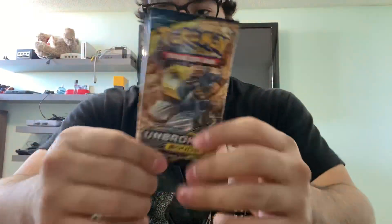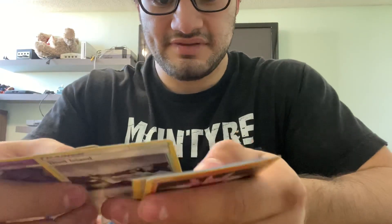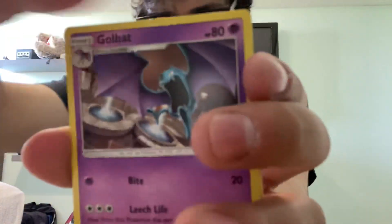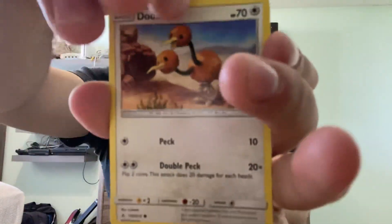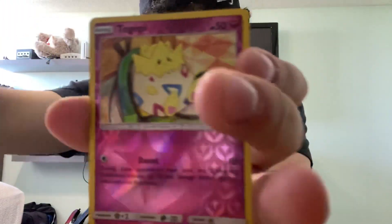And in the last bonus pack — an Unbroken Bonds. It's not important what kind of back it was. One, two, three, four. I'm happy with my pulls regardless. Fairy energy, Dustox, Golbat, Tentacruel, Gligar, Spiritomb, Doduo, Rhyhorn, Meltan, reverse holo Togepi, and an Alolan Trio.